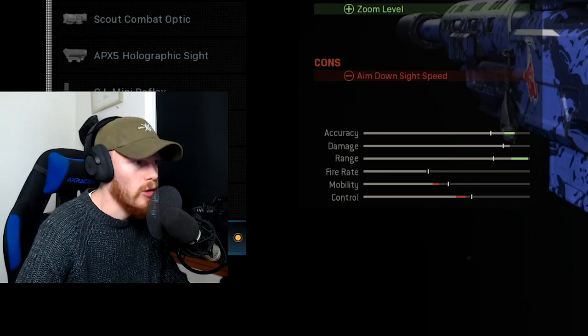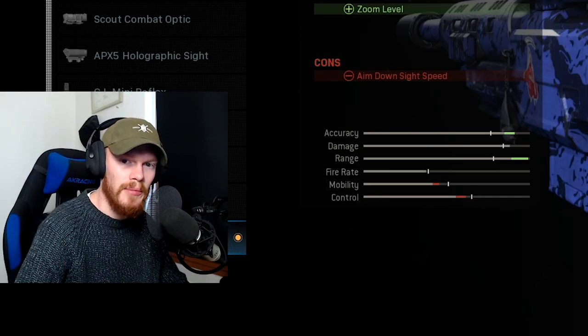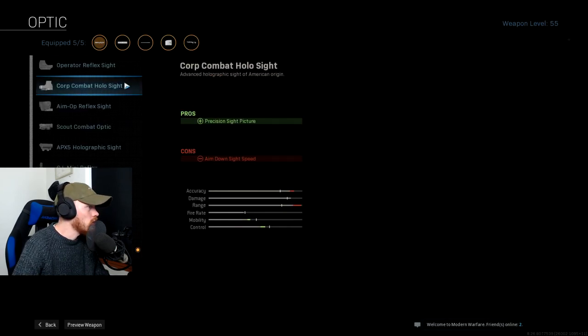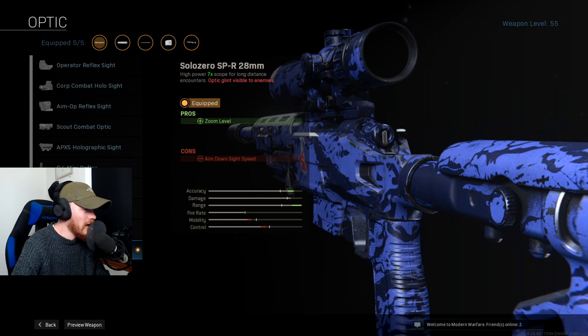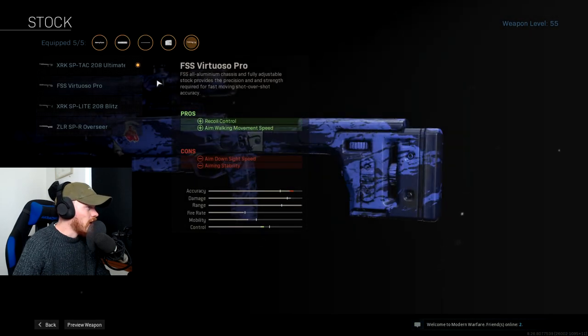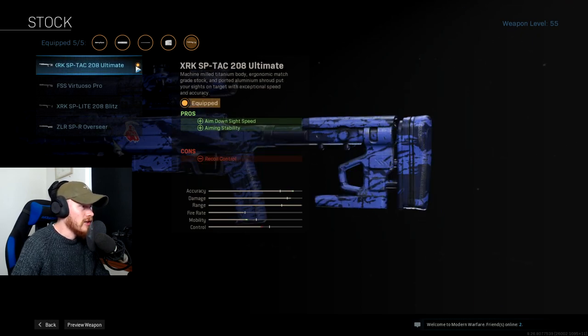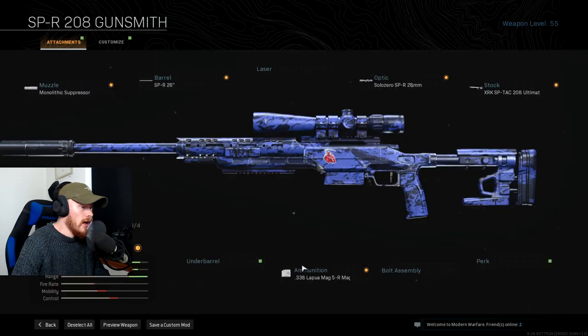Bullet velocity and damage range is very important — they will make sure that your shots hit where you aim and it is basically hitscan already. After that we're using the Solo Zero SPR 28mm scope, which is basically the sniper scope — it just has a different name. And after that we're using the XRK SPTAC 208 Ultimate Stock for extra ADS speed and aiming stability.